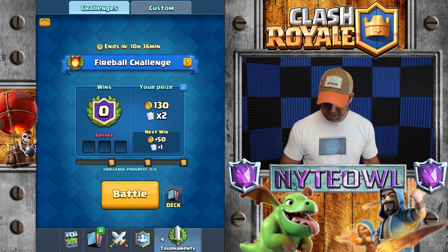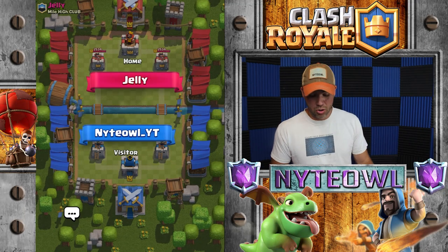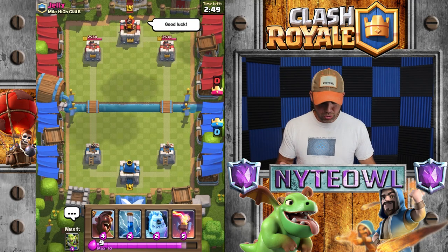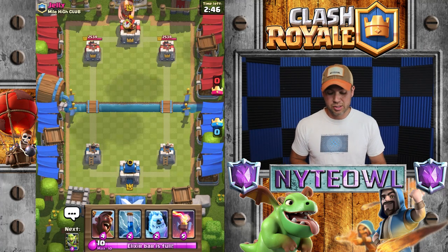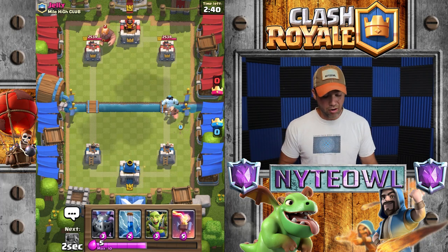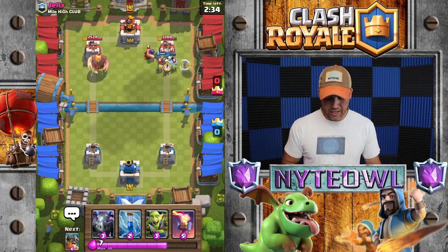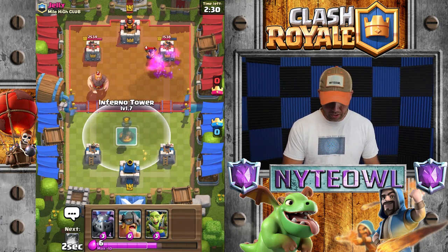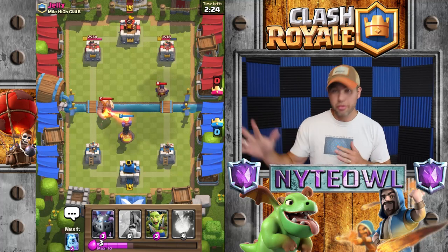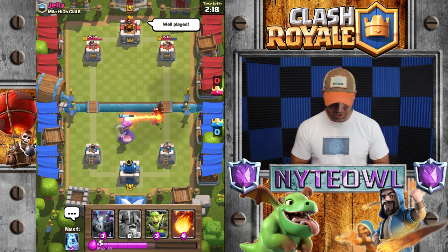I don't even know what people are facing in this challenge, but we're gonna try this deck out and see if it works. Usually this deck is horrible in challenges, but since everybody's running the fireball it can't really hurt too many of my troops except for the goblin gang for a negative elixir trade. We'll push hard since he's pushing with the giant right off the bat - hog rider ice golem combo. He's got executioner, we'll zap that. Inferno tower right here to take out that giant and hopefully the executioner too - yes, that worked out really well!